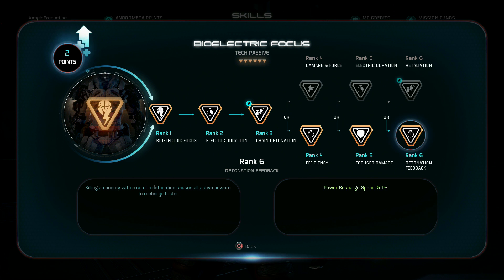What it says is: if you kill an enemy with a combo detonation, all your active powers recharge faster by 50%. But here's the thing — you don't need to kill them with the combo detonation. As long as you inflict an enemy with a combo and then they die — whether you kill them with your gun, or teammates kill them with guns or powers — you will get this perk to trigger and get 50% recharge speed. And it can stack.